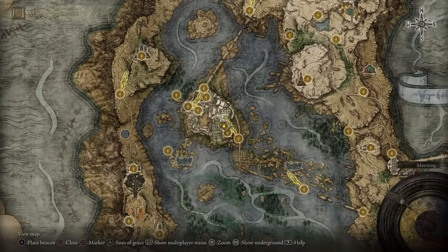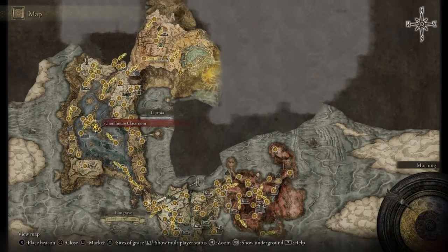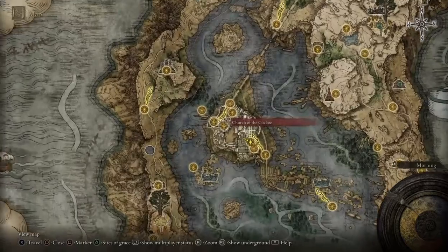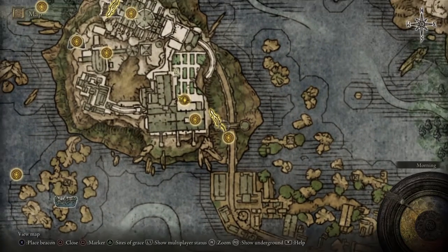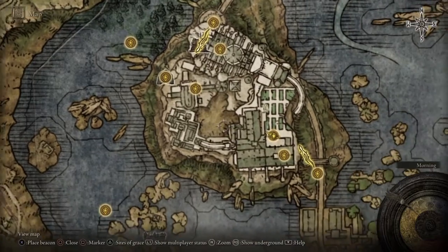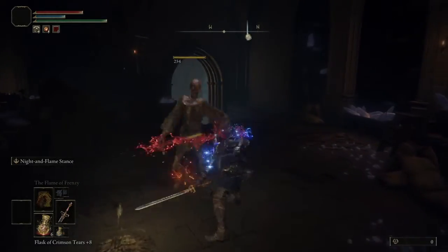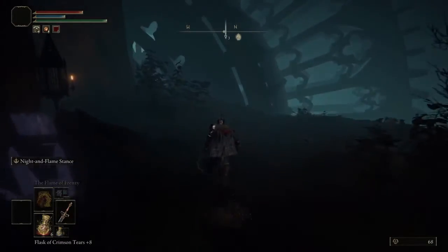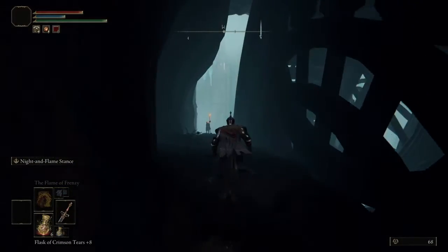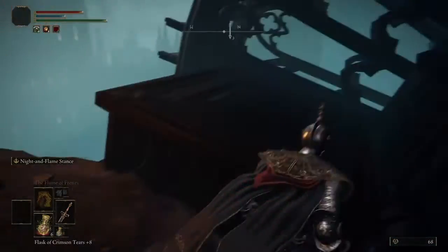So guys, to get this cool armor set you want to go in here — zoom out on the map. The closest site of grace there is is the School House Classroom. You'll have to come up to this academy area to get it, so once you're up here and you've walked to there, run straight out of this door and down round here, follow this round, and jump straight on to here.